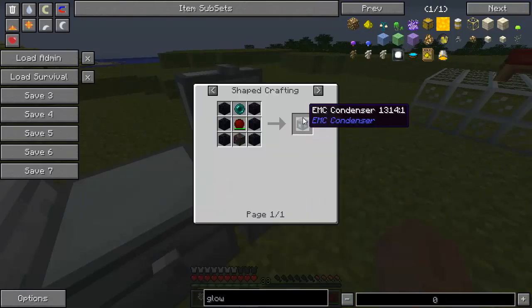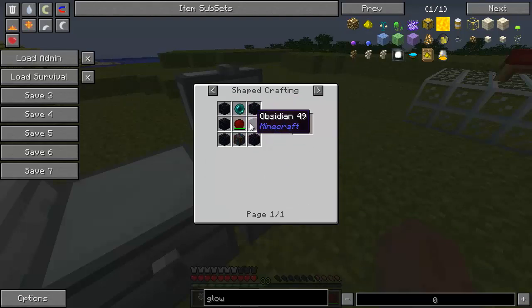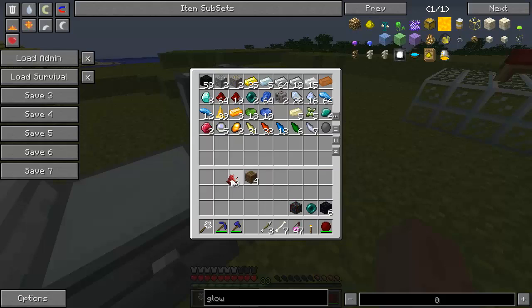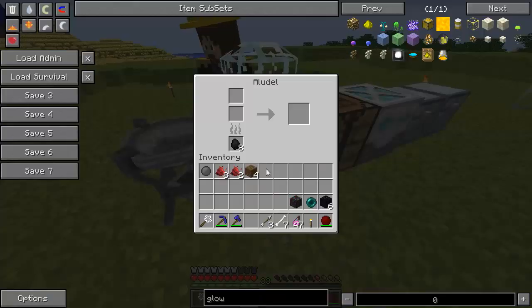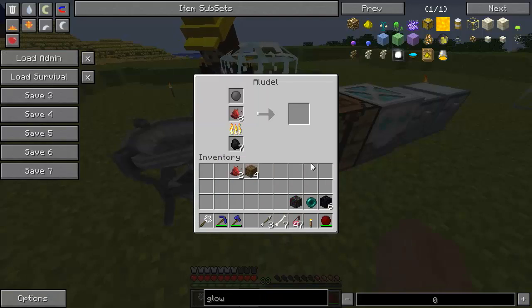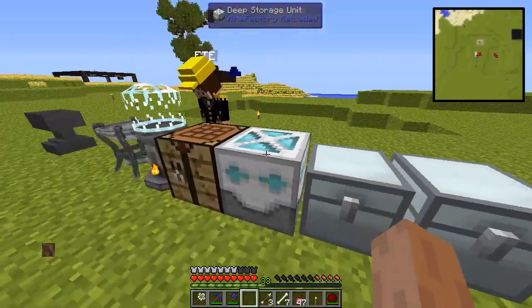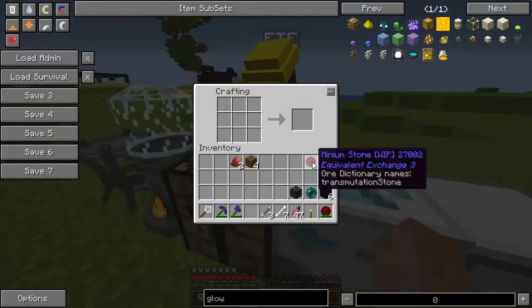The recipe for EMC condenser is like that. It shows the damaged one, but actually damaged ones are not going to work. So we are going to need 8 Minium Dusts and 1 Inert Stone. Let's cook them. We got our Minium Stone. Remember to not damage it, otherwise it's not going to work.